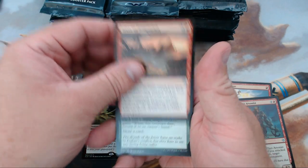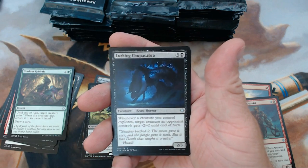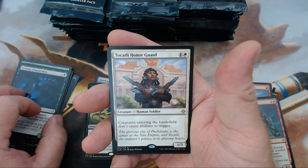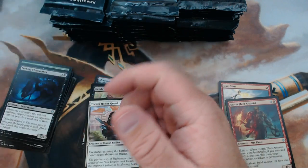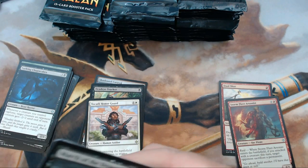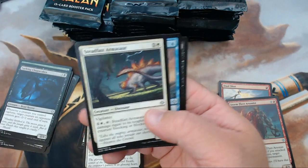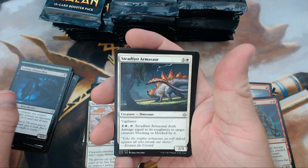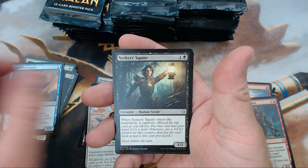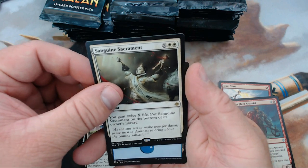We have Troll of Temptation, Verdant Rebirth, Lurking Chupacabra — I just love saying that — and we got a Tacatli Honor Guard. Next pack: Steadfast Armasaur, Siren Stormtamer, Seeker's Squire, and our rare is Sanguine Sacrament.